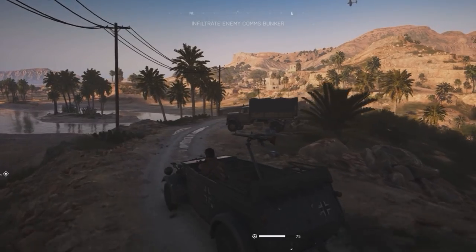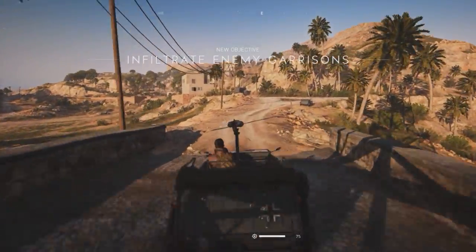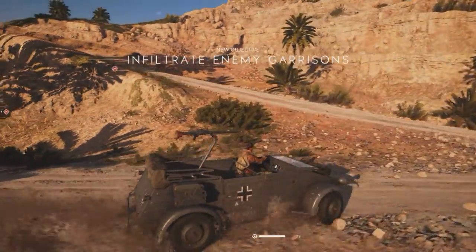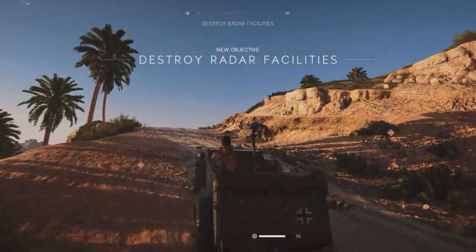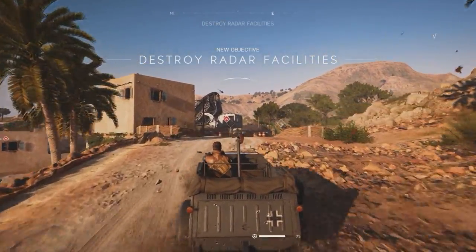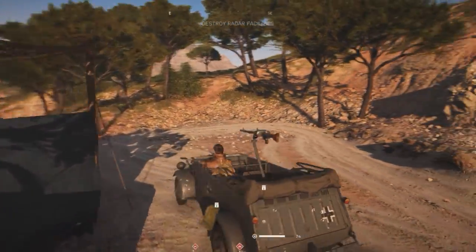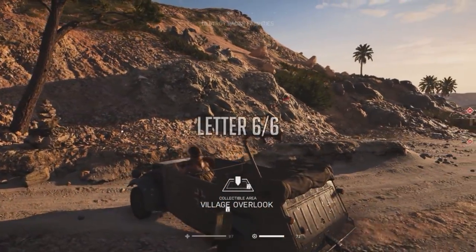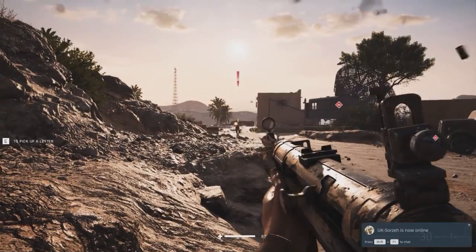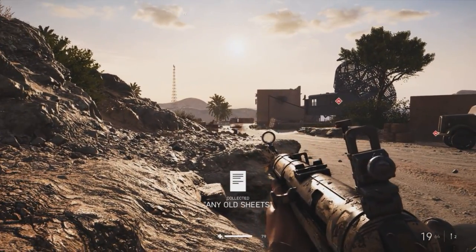We're now on the last letter, the last objective, and the last alarm to disable. Go across the bridge, take a right when you get to this car, then there'll be a sharp left going up the hill towards the enemy radar facility. The radio stations are actually quite far apart, but there is an alarm system in between them that you'll need to disable. Get rid of the enemies if you want — the final letter is on your right, called Village Overlook. There's the stone stack. Picking it up: all letters are found.